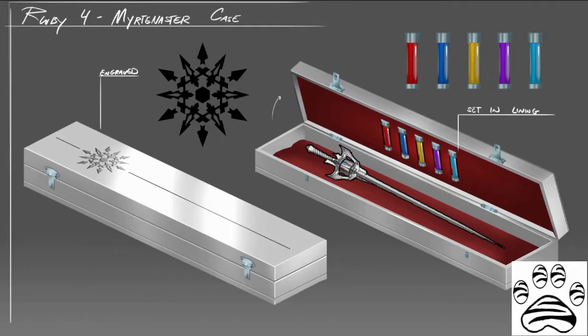Gravity dust has also been shown to be housed in the weapon but is never stated or clearly shown to have an effect. It is possible the gravity dust is needed for the creation of her black glyphs, but this is unknown at the time of making this video.